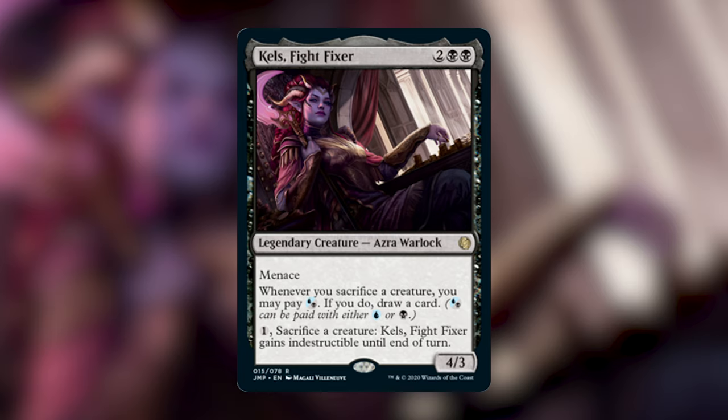There is no way this deck won't be good. Let's first talk about the ways we're going to win with Kel's. Since we're playing aristocrats, we're obviously going to be playing the aristocrats life drain. We're also going to be playing the Nim Deathmantle / Ashnod's Altar combo. Those are the two ways we're going to win, so most of our cards will rotate around those two strategies.